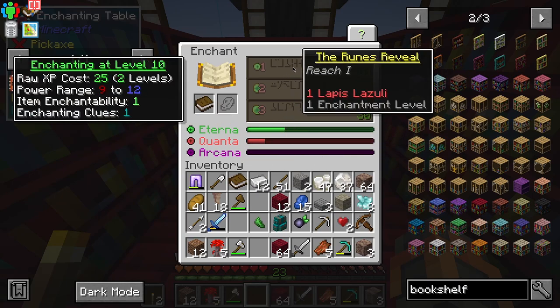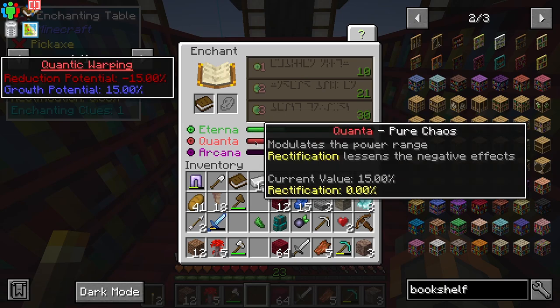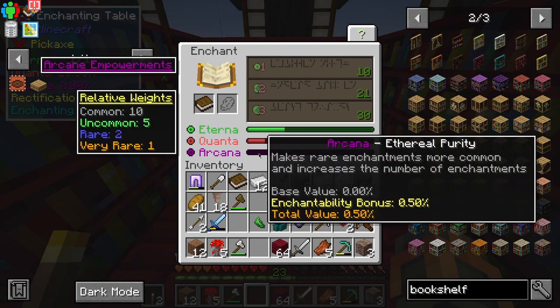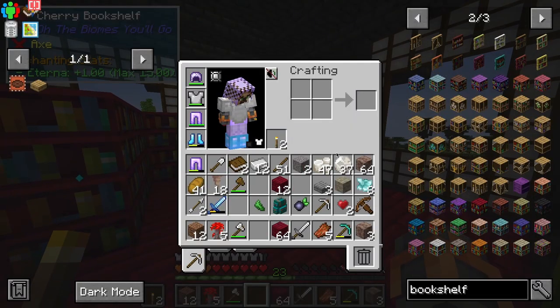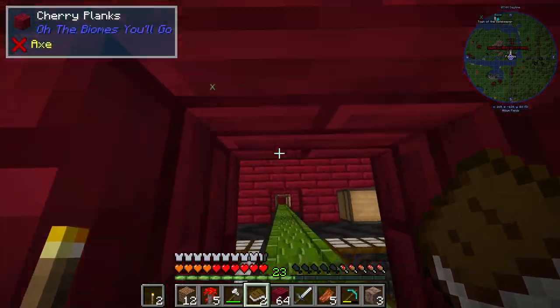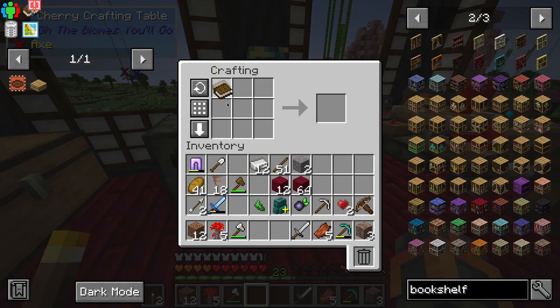Backstabbing, bane of arthropods, and reach one. Whoa — eterna determines the available enchantment levels, quanta is pure chaos and modulates the power range, activation lessens the negative effects, and arcana makes rare enchantments more common. I don't know what mod this is from so we're not gonna do any of that right now — those mods kind of change some stuff.